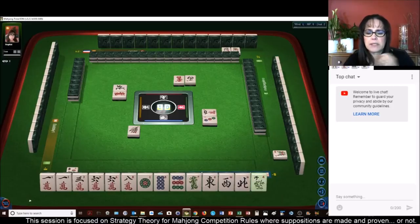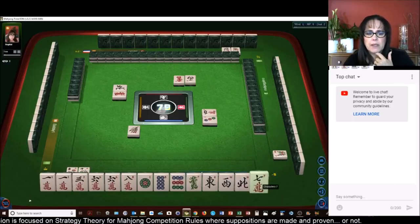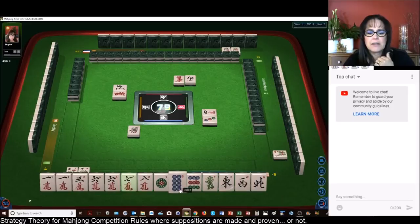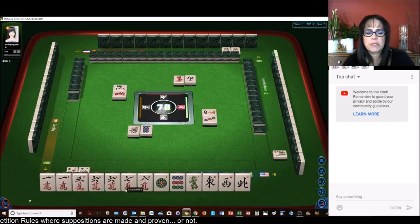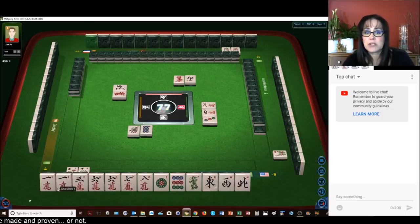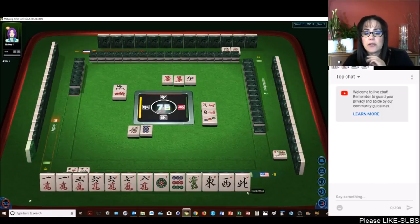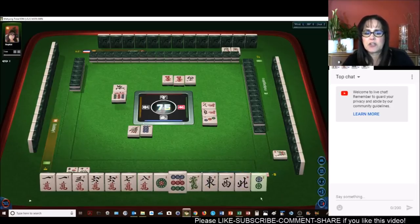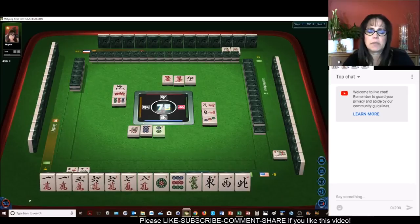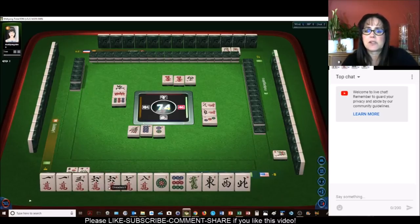Okay, white — replace. Seven crack. Let's get rid of the eight dot. So now we have chow potential here, a potential pung with ones, and that could be a terminal chow. If we just pair up any one of these valued honors — the dragon, the east, or the north — nine dots. I'm thinking a half flush might be best because we can leverage that pair of six cracks.